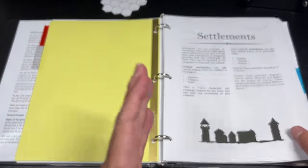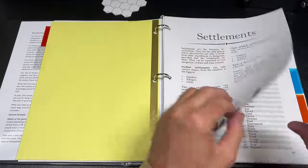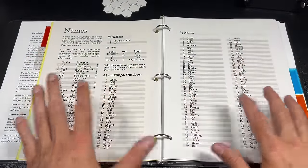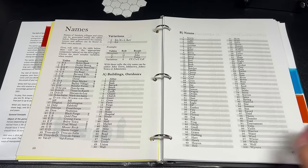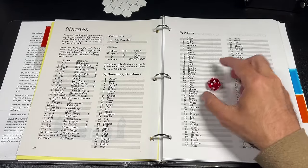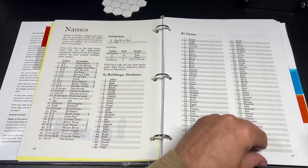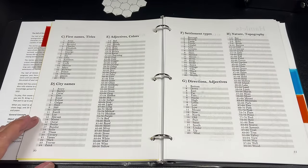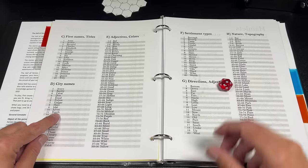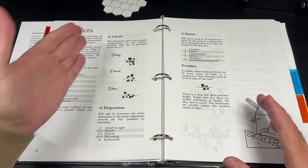The detailed settlement section covers how to create hamlets, villages, cities, castles, towers, and abbeys, with a very detailed naming system. To name a settlement you first roll a d30 — I got 20, which is 'd-ton,' so I roll on chart D, a d24. I rolled 11 — that gives 'Canhton.' So we have a settlement named Canhton. There are all kinds of different ways to name settlements, different layouts for hamlets, what kinds of buildings they have, their disposition, and whether they have a secret.